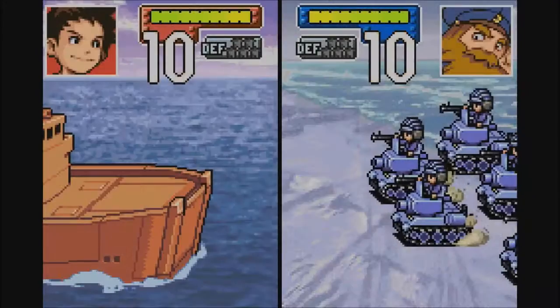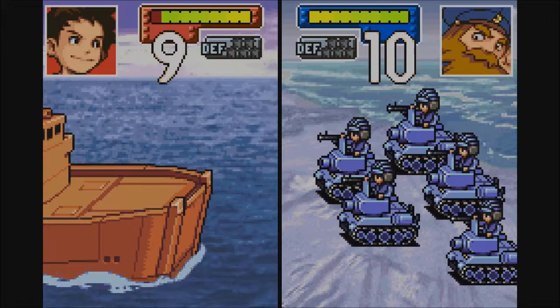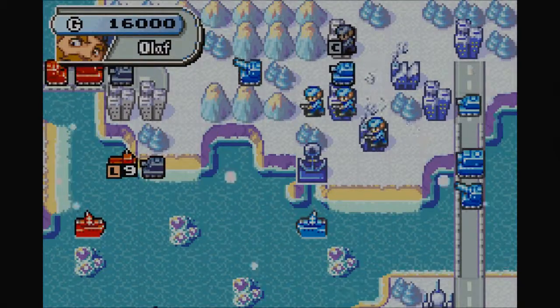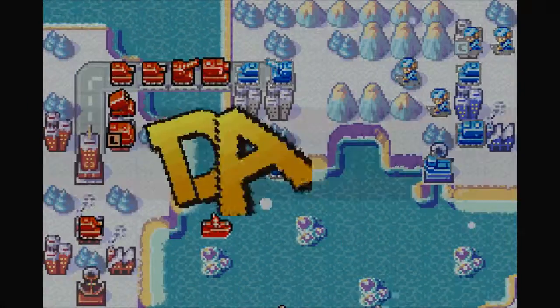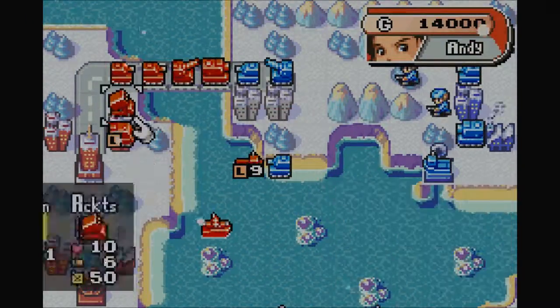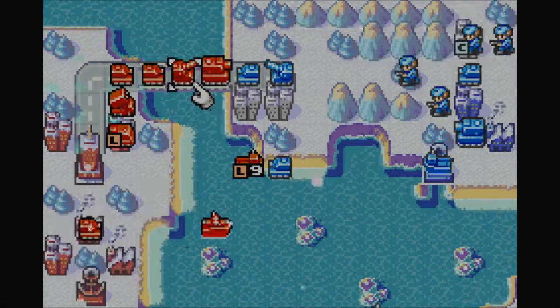One of the things about Advance Wars — which I sort of touched on — is that after a certain point in combat, you build up a meter that kind of swings all the way around your icon, and when it's glowing that means you can use your CO power. Andy's power is he gets two health back. Olaf triggers a blizzard, which messes up my maneuverability.